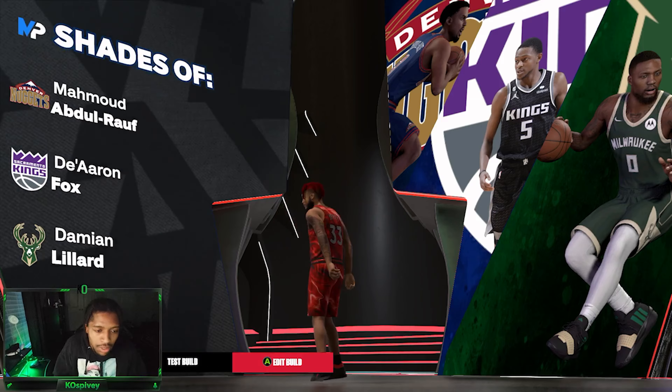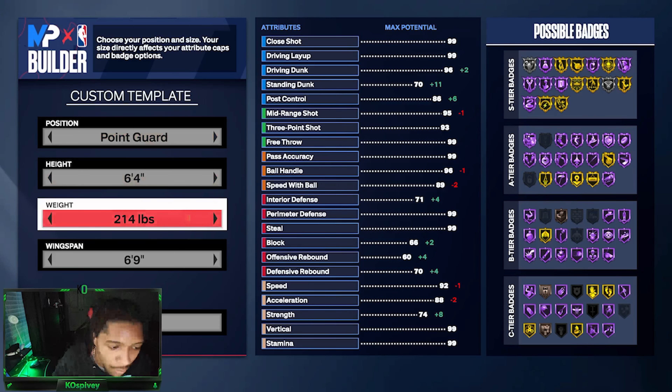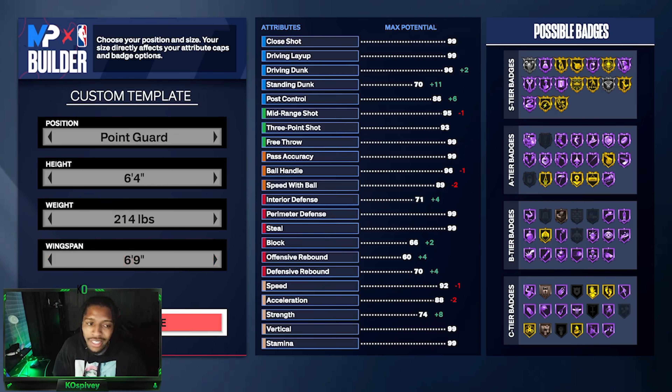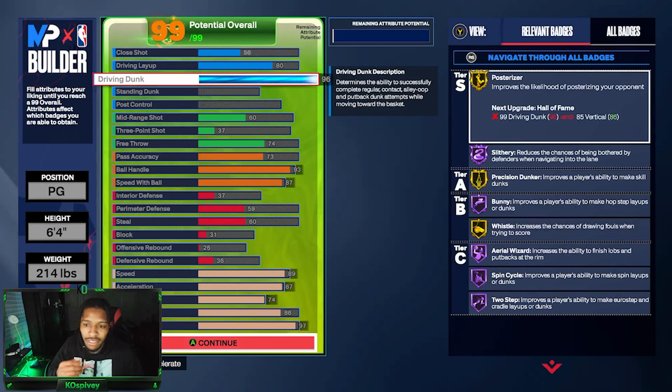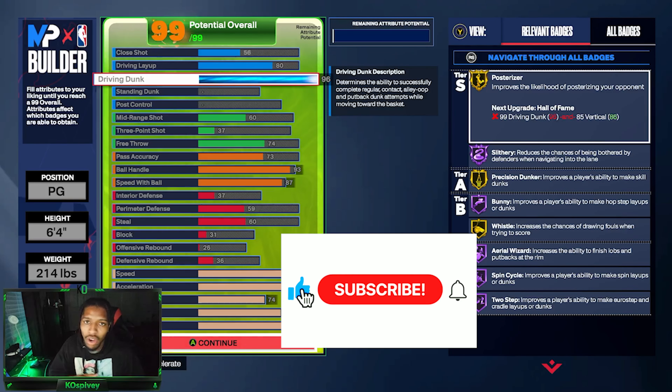It's a slasher, and that's purely what it is. Position: point guard, height 6'4", weight 214, wingspan 6'9". If you have any interest, check out my Michael Bridges build, Shannon Brown build, and this build. All nice builds — this one's my favorite. 96 drive-in dunk. You see what it can do: post, rise up, prison dunk, or wrestle. Besides that, all Hall of Fame.